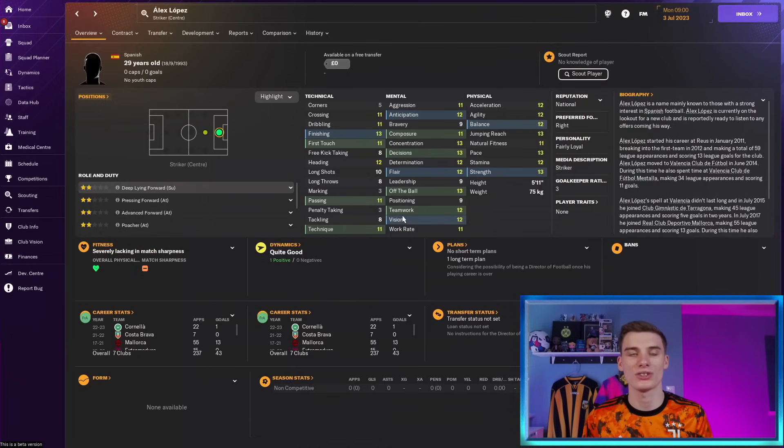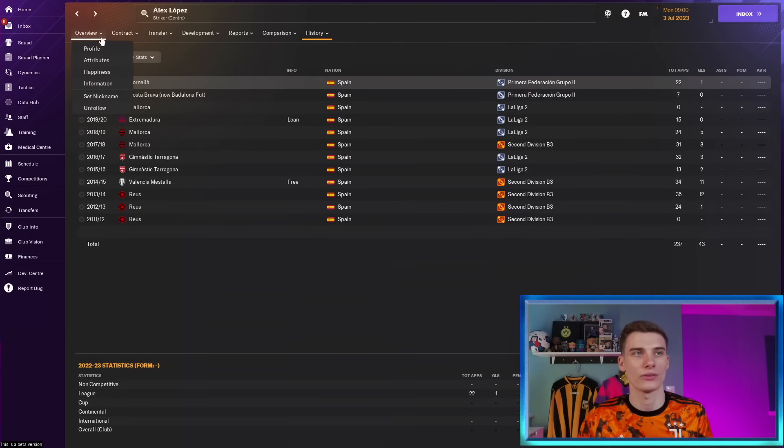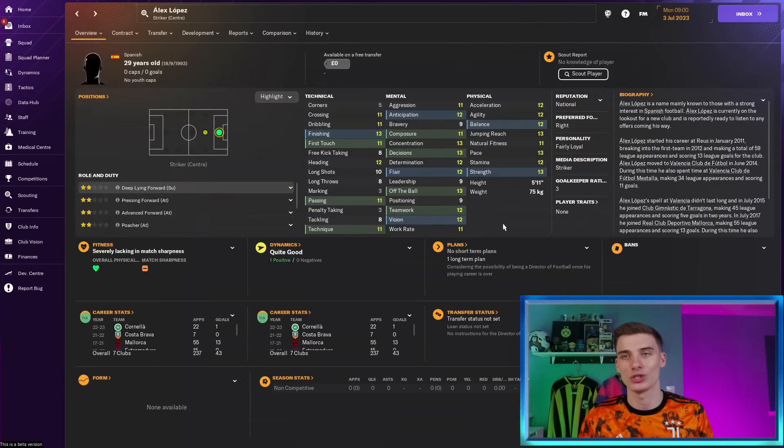We've got Alex Lopez as our next — a striker with decent ability at the age of 29. He's not going to play at a Premier League level or anything like that, but if you're playing in the lower divisions he could be a nice option. Not really weak in any area, not too strong in any area either. Deep line forward is suggested for him here — if you want to try him, give him a go.